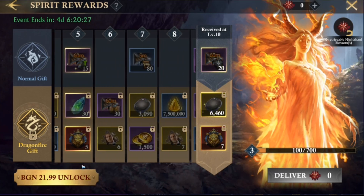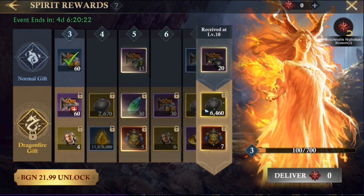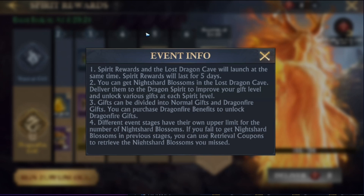The different event stages have their own upper limit for the number of blossoms, and if you fail to get them in the previous stage, you can use the retrieval coupons to retrieve the Knight's Hard Blossoms you've missed.